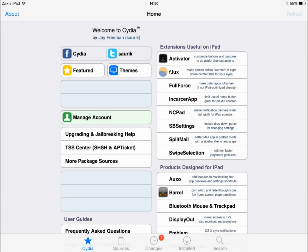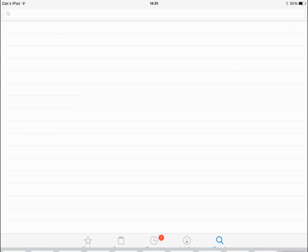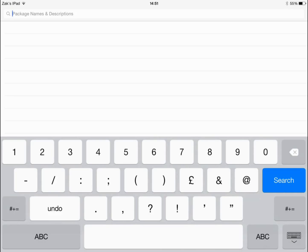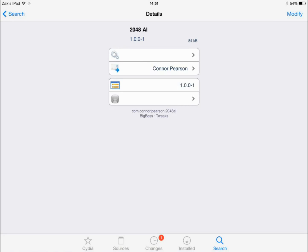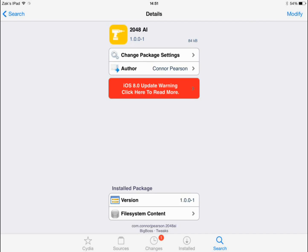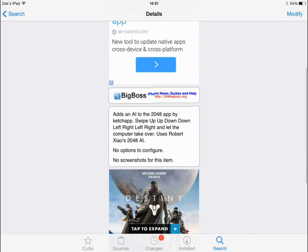So Cydia should load as usual. You can then go straight to your search tab and search for '2048 AL'. And this is it — this is all you want. I don't know why it's AL, but that's just how it is. You can just click install in the top right hand corner.